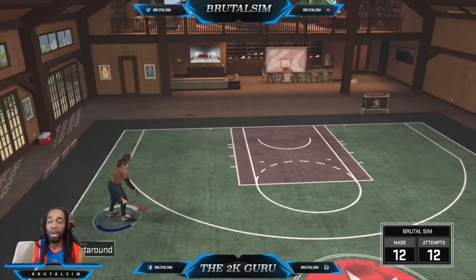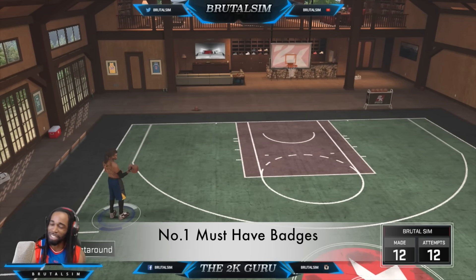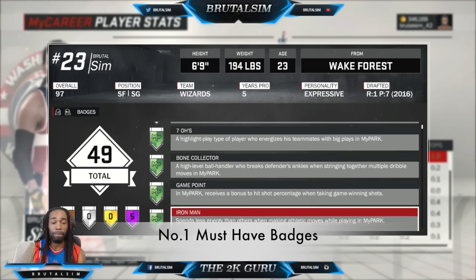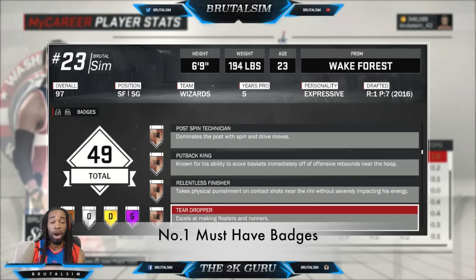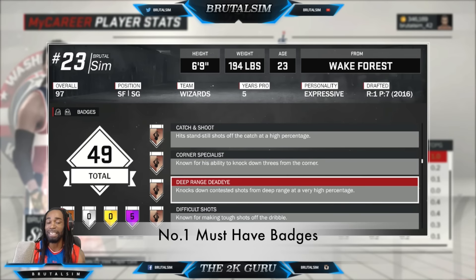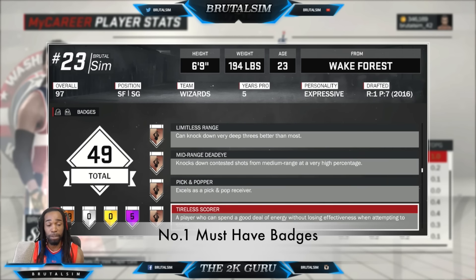I've got five points that you need to focus on if you want to shoot lights out. The first point is the badges — you need to get these shooting badges. Let me show you all the shooting badges that are most important when it comes to shooting. Starting off: Catch and Shoot — of course, everyone knows this is a must. Corner Specialist is a must as well. Deep Range Deadeye is a must badge. Difficult Shots is a must as well. Limitless Range, Mid-Range Deadeye, Pick and Popper, Tireless Scorer.